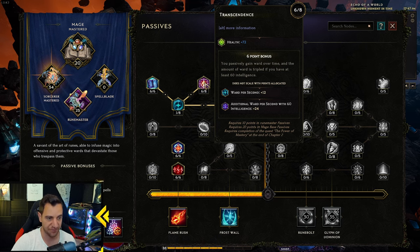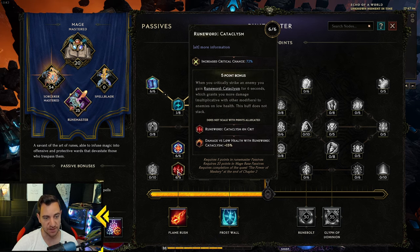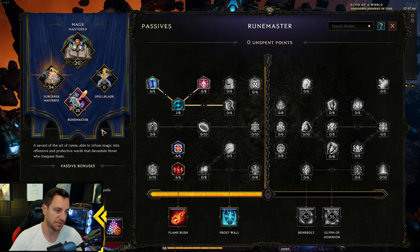There are a bunch of interesting nodes here but we don't really need them. I wouldn't even max the sorcerer tree out first — we go into the Runemaster earlier. Probably when you have these three nodes, you can put Runemaster into Unsealed Mana and this node, because then you really have to look at survivability. This one has especially the six-point bonus: you passively gain ward over time, and the amount of ward is tripled if you have at least 60 intelligence. This is why we need 60 intelligence. So we gain a lot of ward from that — if you don't have 60 int, this doesn't do much.